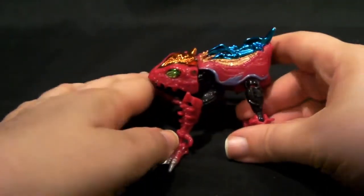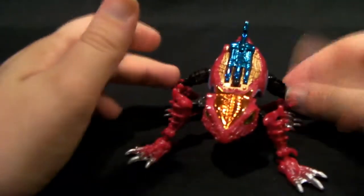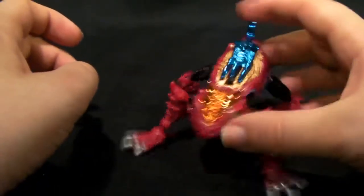He's a rather nice little frog mode. For articulation in frog mode, he's pretty much got access to all of his robot mode limbs. Front ones are the legs, rear ones are the arms, I think — maybe the opposite way around. I haven't transformed him in a while.